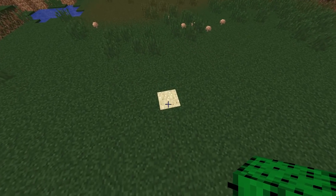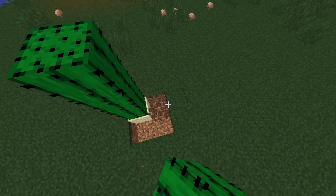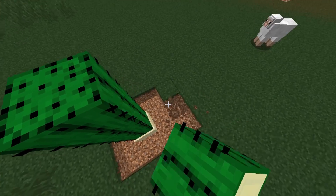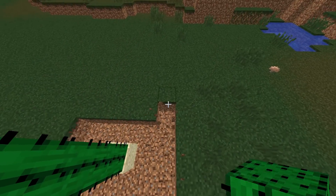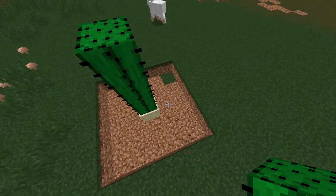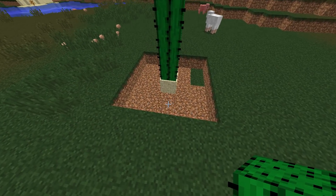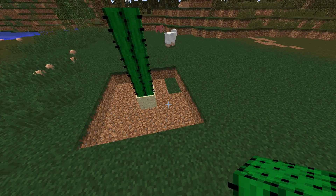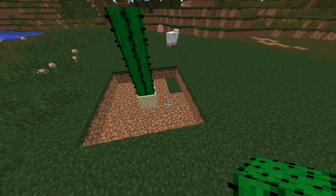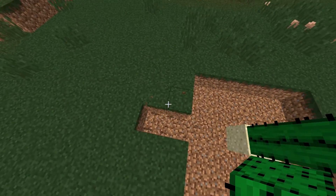We're going to place a three-high cactus on each spot, then dig out all the way around - two wide. I've seen a lot of mob spawners that only go one wide, but in my experience if you do one wide, slime balls often fall outside that area, despawn, and reduce the efficiency of the farm.